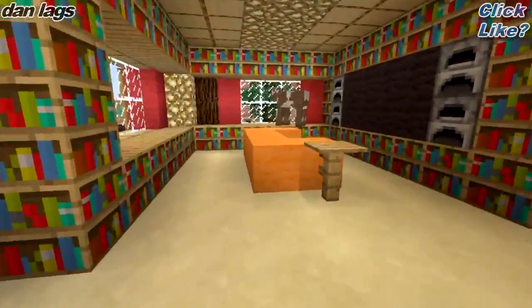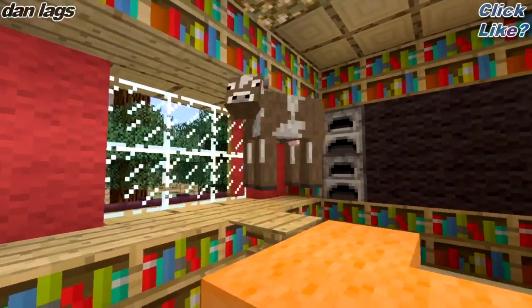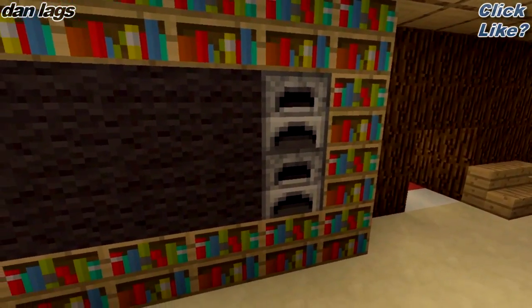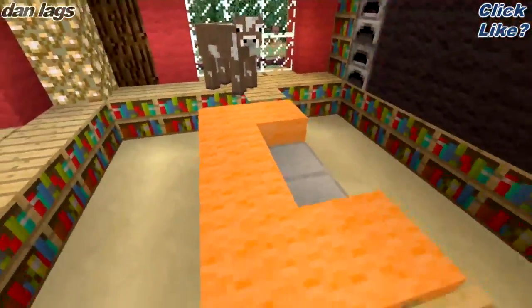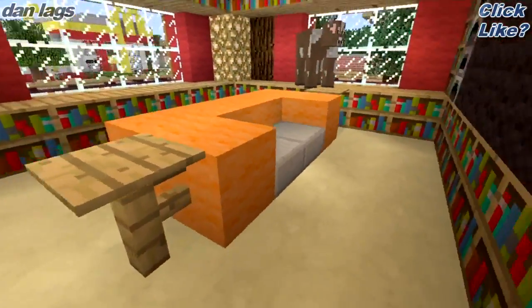This is the first house by Scoob Steve, and there's already a cow in his living room, which is very awesome. We got a big screen TV with some surround sound speakers — I guess those are supposed to be speakers — and we got some glowstone. Some bookshelves and this cool orange couch, because Mr. Stevens is a huge Clemson fan, so you'll see a lot of orange in his houses.